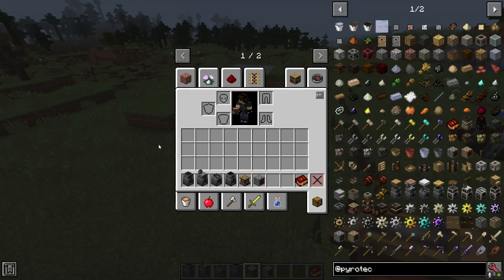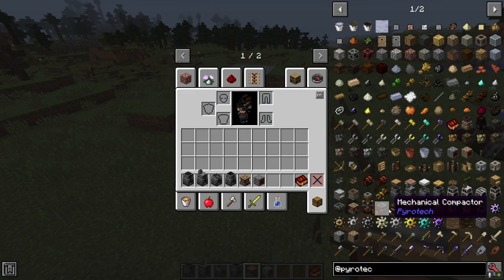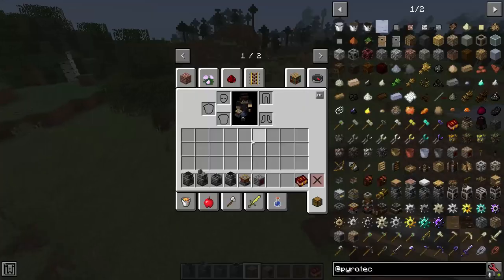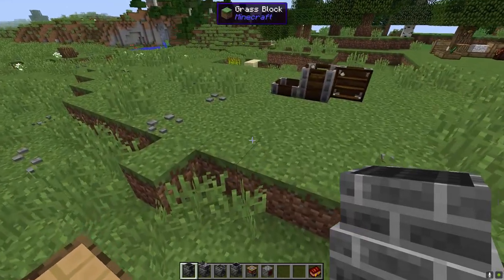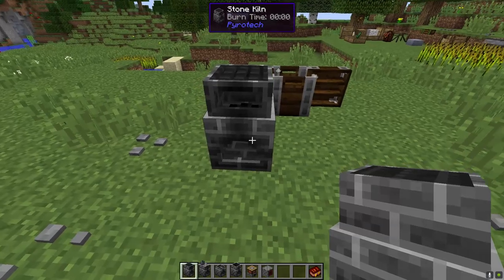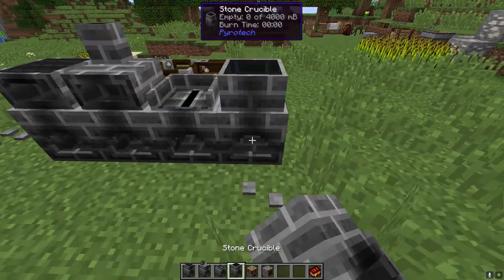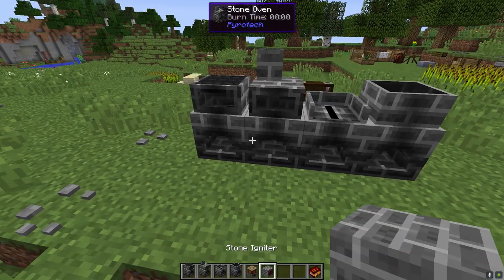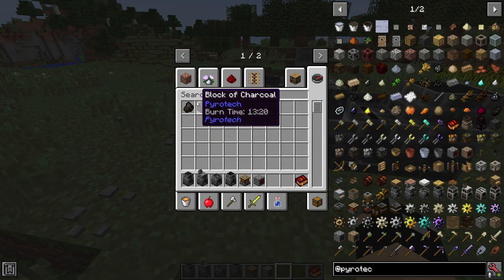Now let's talk about the machines. There are mechanical versions we'll wait on since we'll cover those alongside refractory things. At this stage of Pyrotech you have four specific machines: the stone kiln, the stone oven, the stone sawmill, and the stone crucible. These run off charcoal or any combustible, but at this point I'd suggest moving into charcoal — you're going to save a lot of materials.